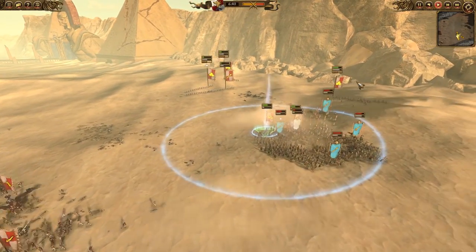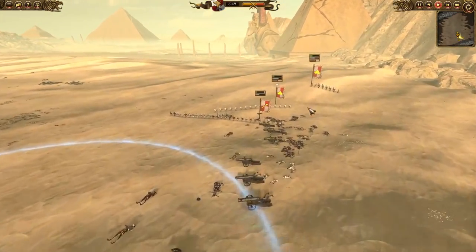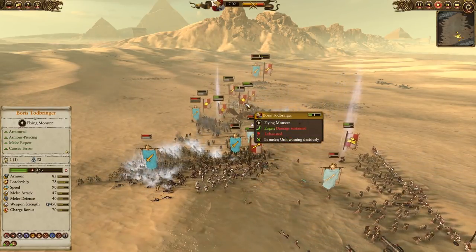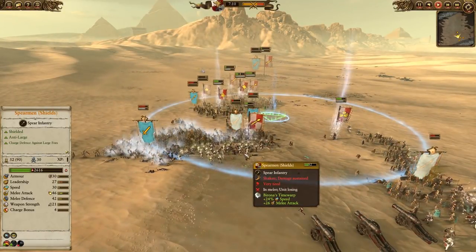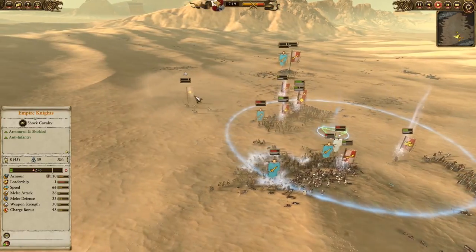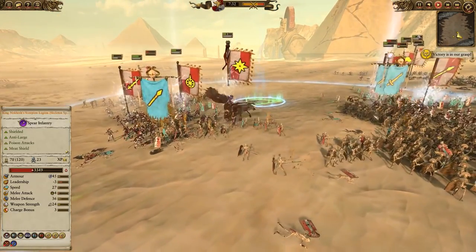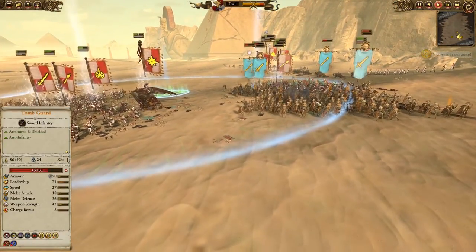The Empire Knights break off finally - only 39 kills, but they caused a lot of pressure initially and did get into that Archer line pretty efficiently. The Hammer of the Witches is back online and the other Great Cannon crew is coming back. At this point it's mainly just cleanup - the skeletons have 87 models here, but with Boris, a Light Wizard, and a fairly healthy group of Spears, it shouldn't be too much of a problem to bring these guys down. And that's going to be all she wrote for the Tomb Kings.